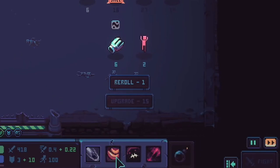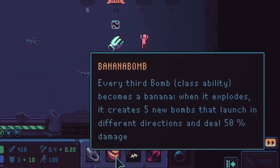The Thrower class ability is Banana Bomb. Every 3rd bomb becomes a banana, and when it explodes, it creates 5 new bombs that launch in different directions — it just kind of breaks apart. Those secondary bombs deal 50% of the damage.